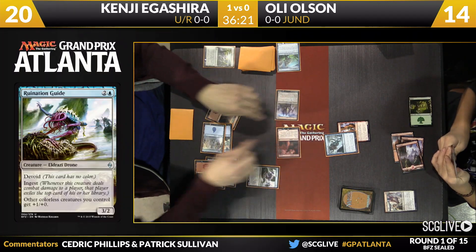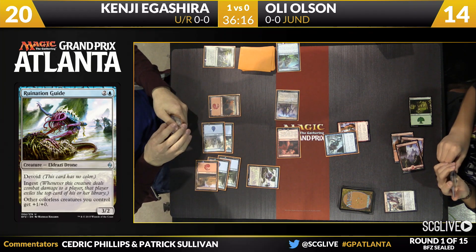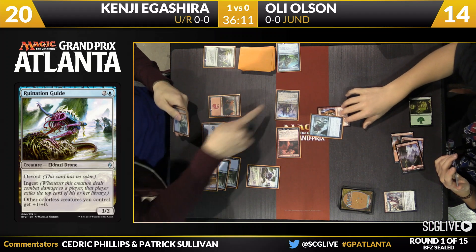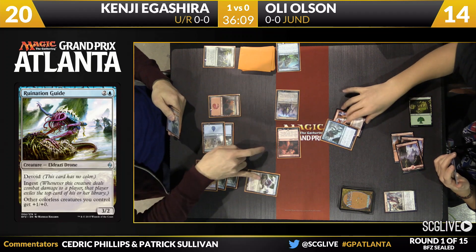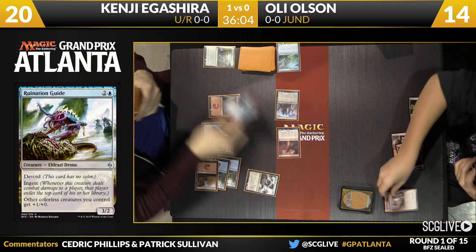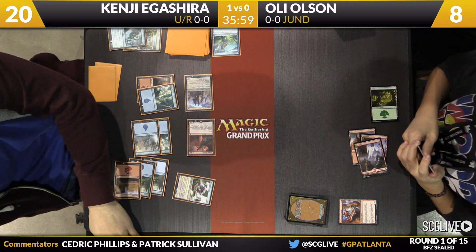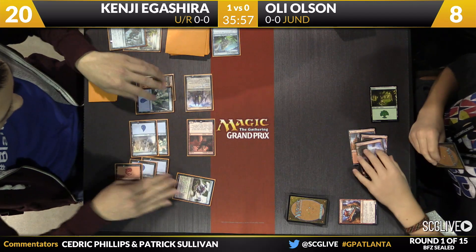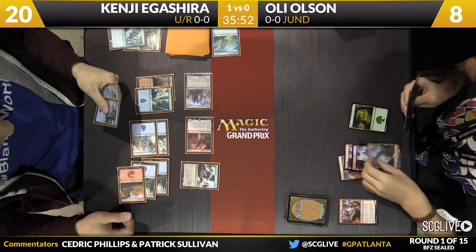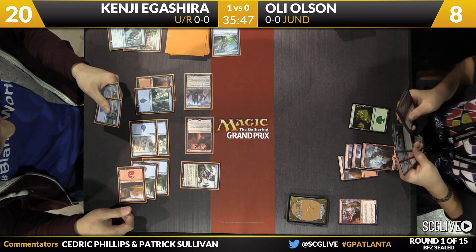Benation Guide was the play to start things off — that's a 3/2 with Devoid and Ingest. Other colorless creatures you control get plus one, plus zero, which is convenient. It's a combo — there are many of them. Good with colorless creatures, particularly ones with Trample. Tightening Coils going to knock down that Whiptail. It'll block for now. An island here will trigger the Hellkite. Olsen going to fall down to eight. This might be the last draw step here for Ali — his deck did not come together very well, coming in after a mulligan to five, and when you're the full three colors in this format, it can be tough.